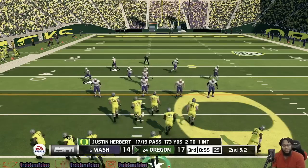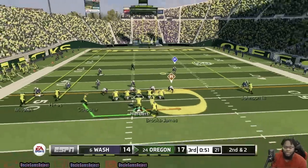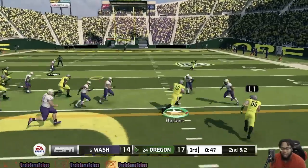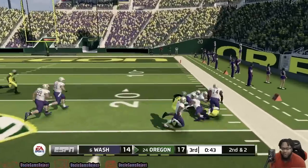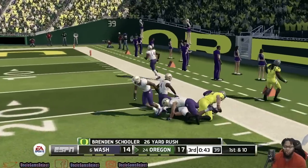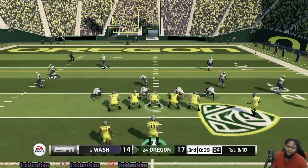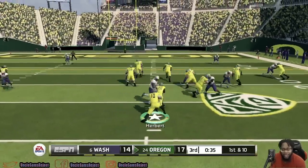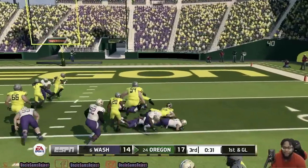Under a minute in the third quarter — Justin Herbert is 17 for 19. One of his two incompletions is his lone pick. Let's see if he can keep it up. Nice little option here, he finds Schooler — Schooler's off to the races. Brought down just short of the 20. Oregon is moving the ball once again. Remember, just because they get in the red zone doesn't mean they automatically score — they had to settle for three last drive. Herbert gets a nice read-option first down.